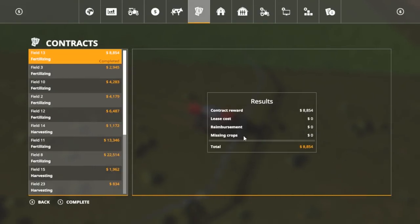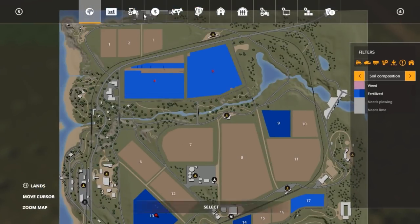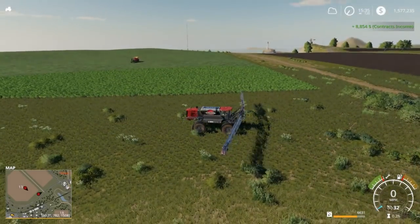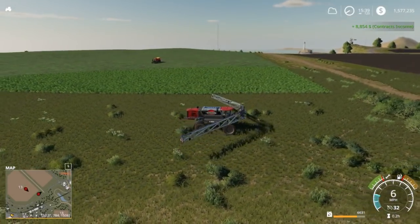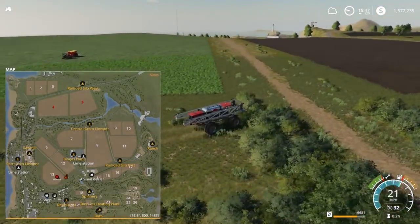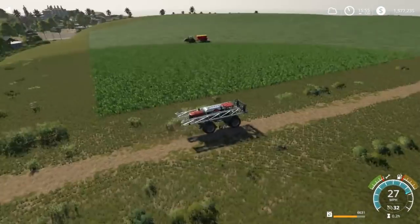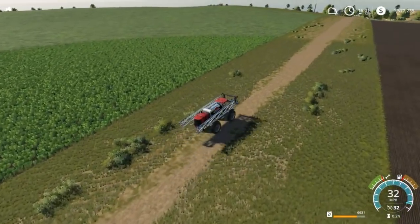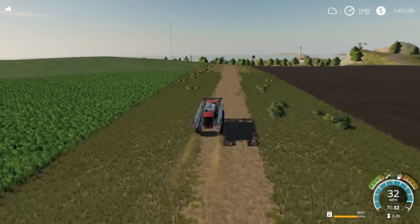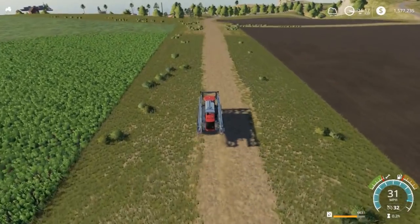Okay, we got completed — 8,000 bucks, there we go! We're gonna speed up time and head up to our field. So we will head up to fields 4 and 5 now and fertilize those fields. It'll probably be in the dark too — that'll be alright, we'll just go up there real quick and get it done, get it knocked out.